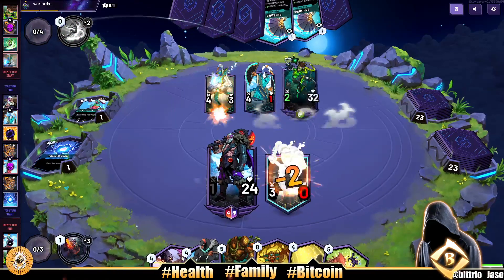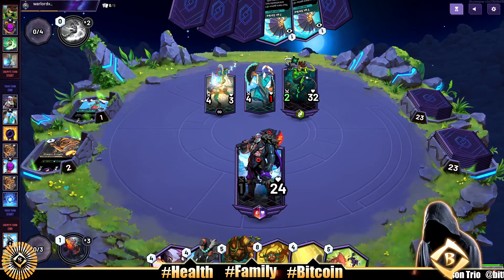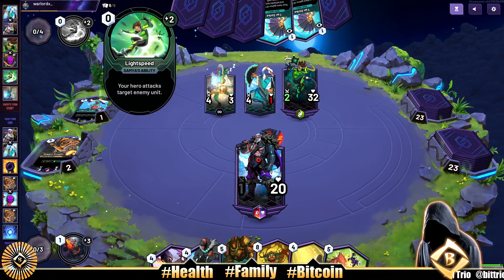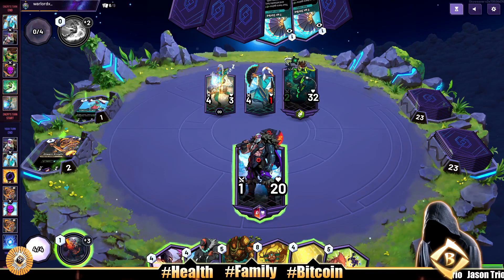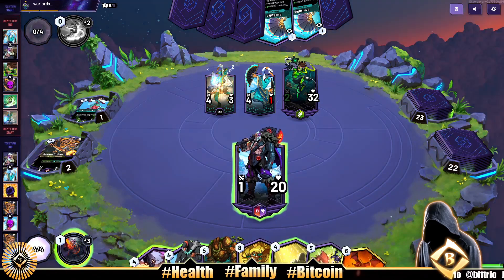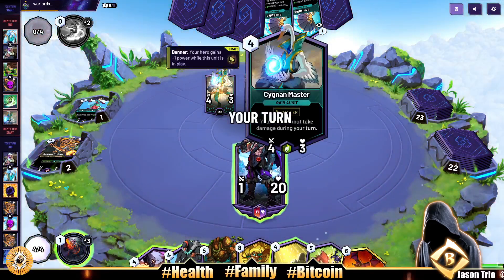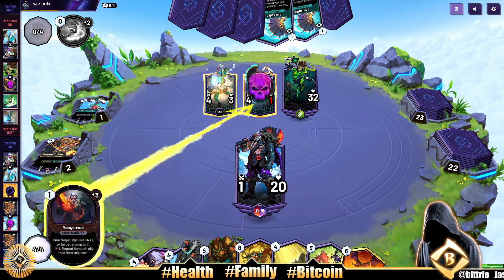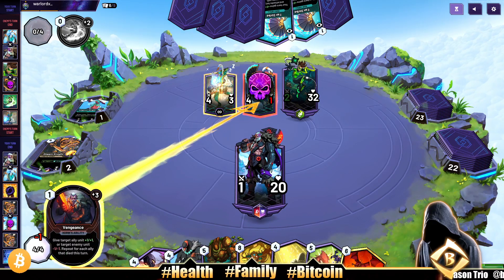Looks like our opponent is about to attack. They're not even playing the Fan Strike — they're just attacking straight in with Lightspeed. Alright, what do we say about that? It's a 3-6. We can kill this guy. We don't have to take the 4 damage — Vengeance! And then... nothing? Playing nothing is rough here.